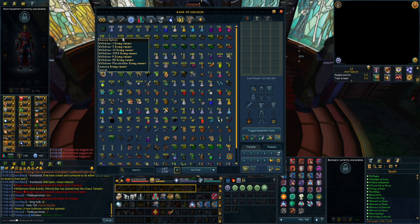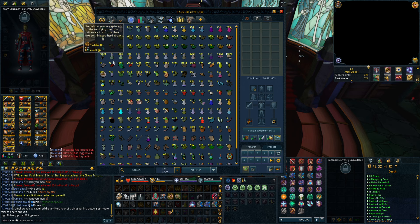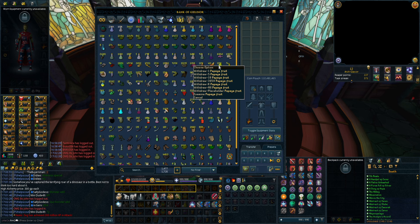Moving on to the farming and herbal tab - about 20,000 grimy runners, 22,000 snapdragons, 33k Avantoe - that's way too much. I have my seed bag with all my seeds. 24 dinosaur eggs at 9.6k each. I don't even remember the last time I checked. 13k snapdragons, 50k red spiders' eggs from the Nightmare - unicorn dust, limped roots, white berries, 2.5k white berries, 12k Zamorak vines.